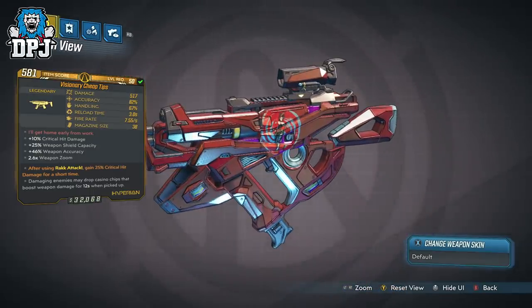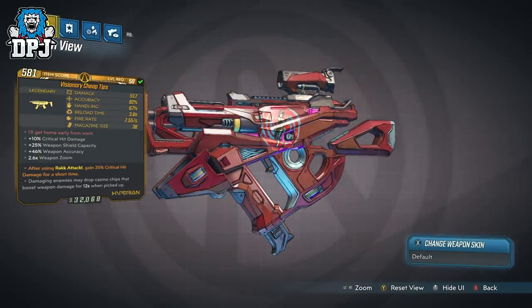It offers 517 damage, 82% accuracy, 67% handling, a 3-second reload time, a 7.55 fire rate, and a magazine size of 38. The anointment gives a plus 10% critical hit damage, a plus 25% weapon shield capacity, and a plus 46% weapon accuracy with a 2.6x zoom. This one is anointed but that isn't the important part here.